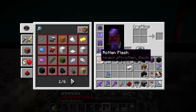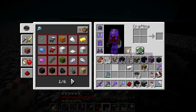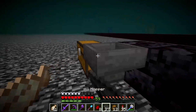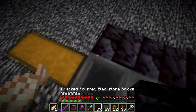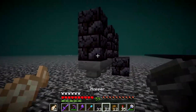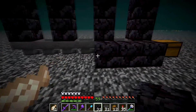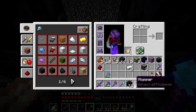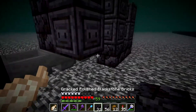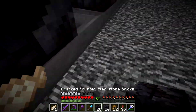I'll build it about here. The hoppers are going to go here, the chest will go there, and hoppers will lead into it with blocks around them. The pigling stations will be on those corner blocks with blackstone going along there and along the back the same way.